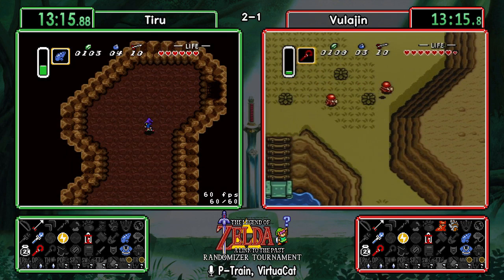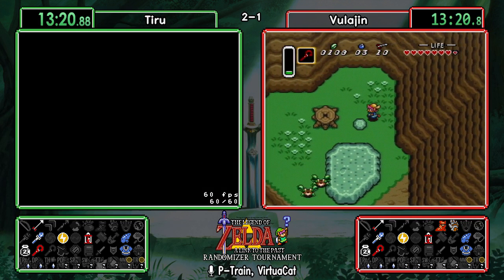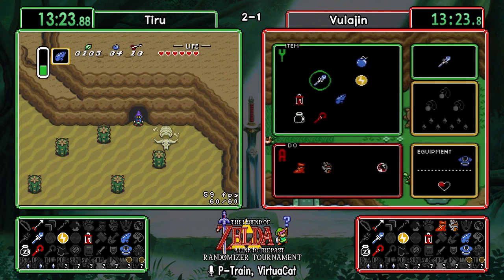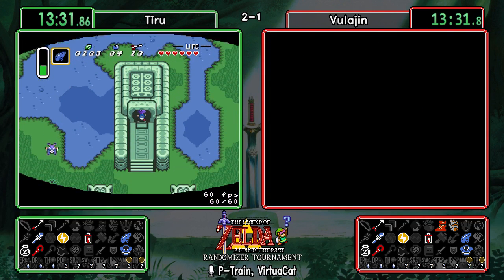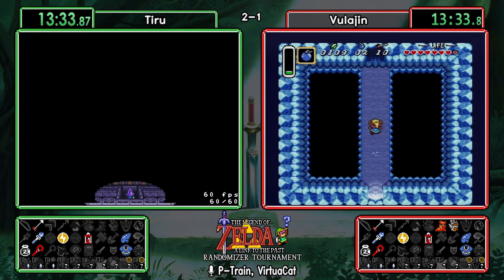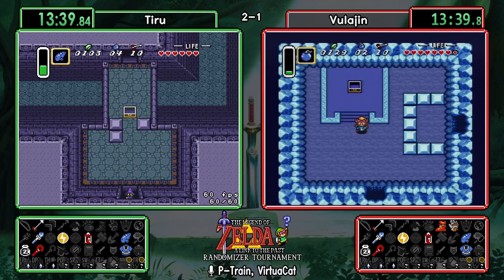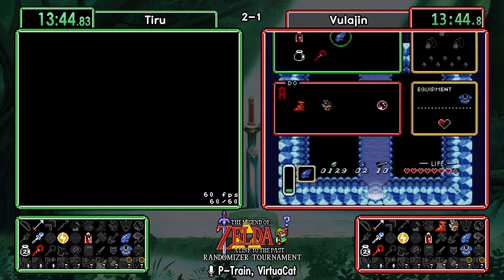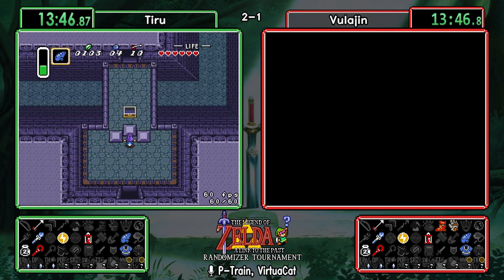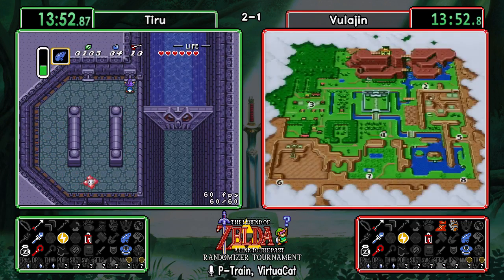Vula's going to check out ice rod cave up here. Dashing can be a little dangerous without a sword, especially on some of the smaller mobile enemies. With blue mail those crabs only do one heart of damage, which is nice. Ice rod cave just has a red rupee — just enough rupees to keep you from getting the good stuff but not enough to make a play like Zora's Domain feasible right now.